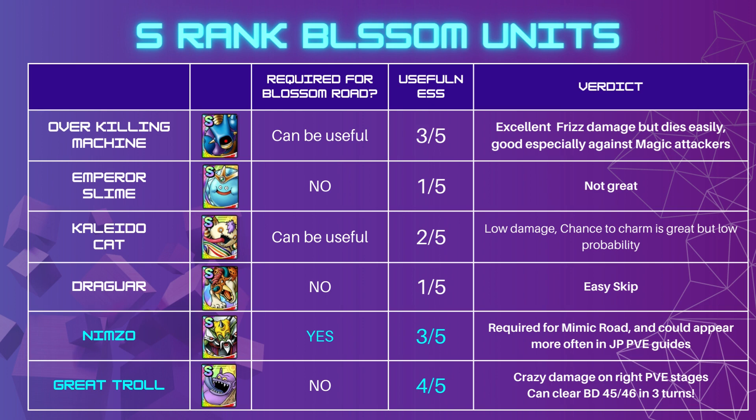Great Troll is not required for any of the Blossom Roads, but he's probably the most useful of all 15 in that he can make your Blossom Door clears on later stages really easy — like clearing stages 45 or 46 in 3 turns, stages that used to take 15 turns. So it's a tremendous power creep unit, and he fits really well in certain PVE stages.